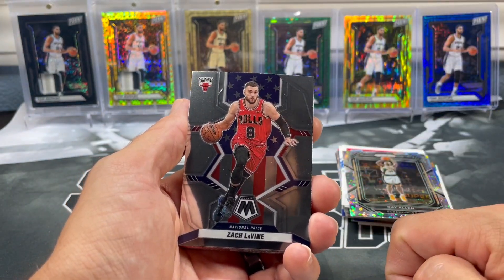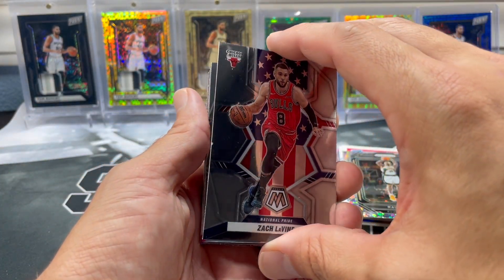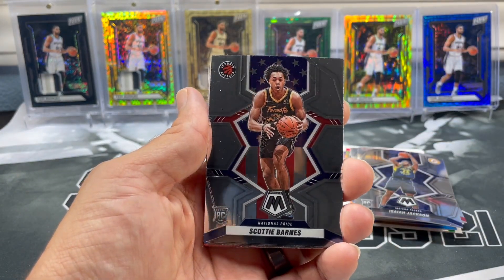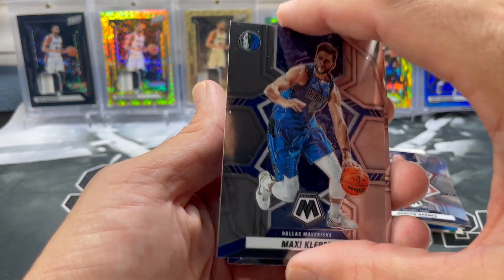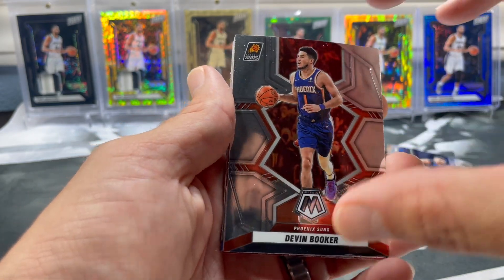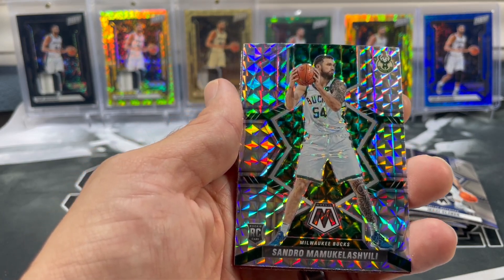We did pull an awesome rookie auto last time — definitely was a monster, I was so surprised. We got a little PC auto — Zach LaVine. Rookie of Brandon Boston Jr., Isaiah Jackson rookie, Scotty Barnes, Maxi Kleber, Davante Graham, Joe Ingles. Devon Booker — I think we might be getting close. We did get a rookie — not the rookie we'd want, but we got Sandro. I think he's still on the team, I have no idea where this guy's at. It is a mosaic rookie.